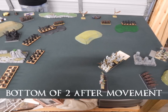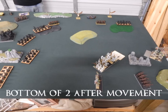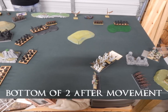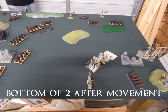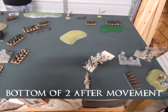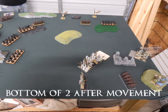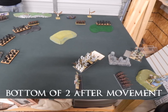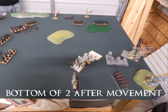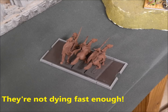Bottom of two after movement: my chariots do a swift reform to go after the ambushers threatening my casket, which is really the only threat I have against him currently. Tomb Guard can't move, archers don't want to move without the Tomb Guard, so we stay where we're at. Nothing happens in the magic phase again — I get like five dice, it's embarrassing how badly I'm rolling. I try to five-dice the casket and I think I roll four ones and a three. He dispels it laughingly. In shooting I kill two more scouts, they pass their panic check. My chariots plug a couple of ambushers who also pass their panic check.